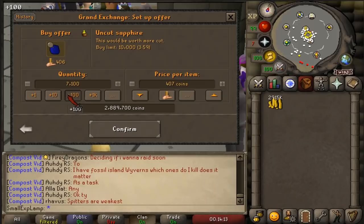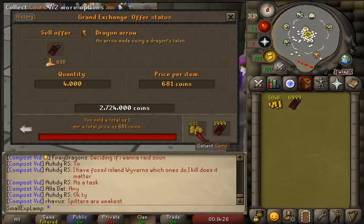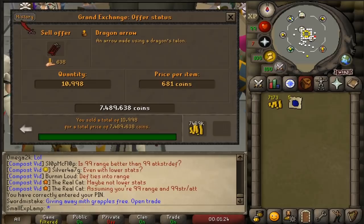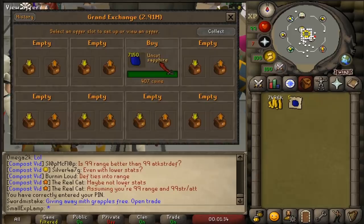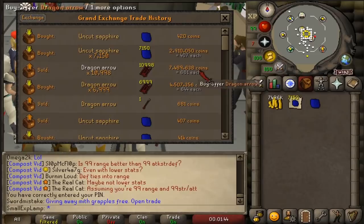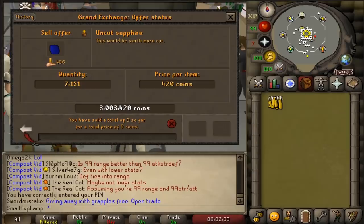Checking back in for the first time after about an hour - all of the dragon arrows sold off. That's about 37 GP per one, so a good bit of profit there - a little over 400k - feeling happy about that. We were also able to get these sapphires to fully buy. That actually ends up being a 13 GP flip instead of a seven, which is really really nice. Selling these off at this price should have us at about 500k made so far.